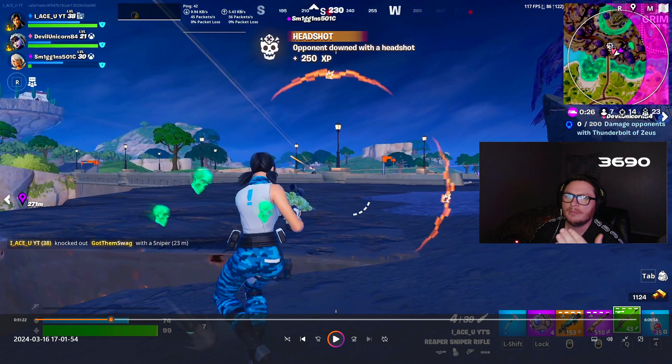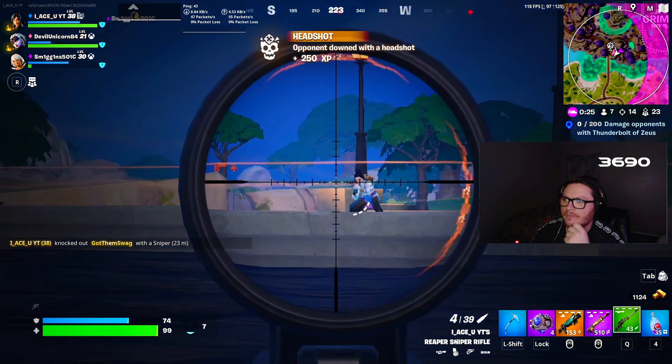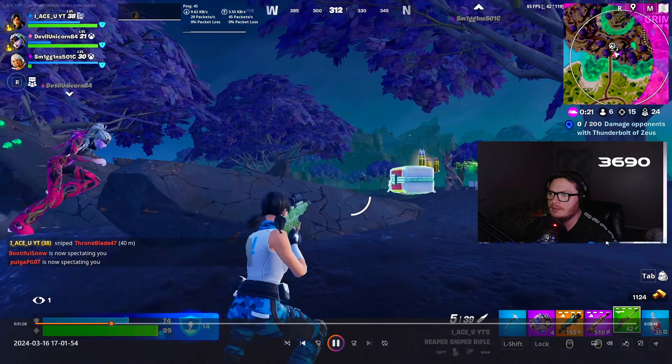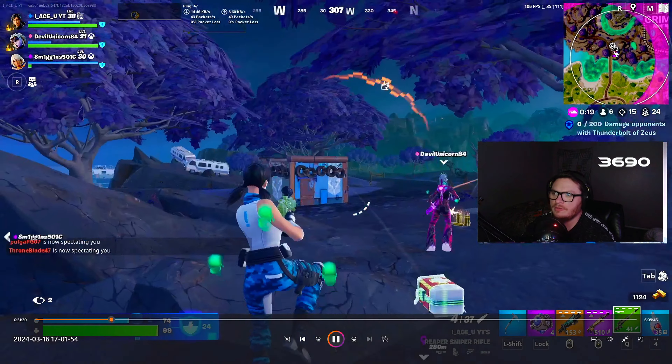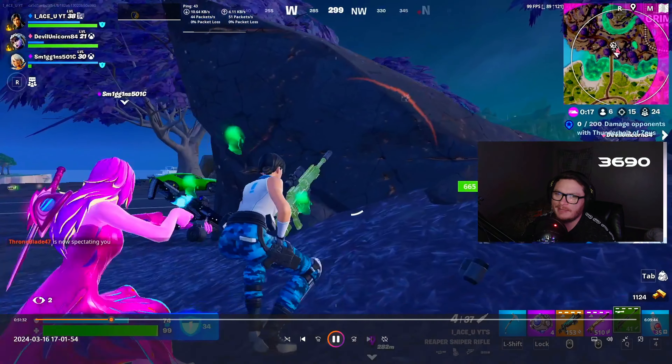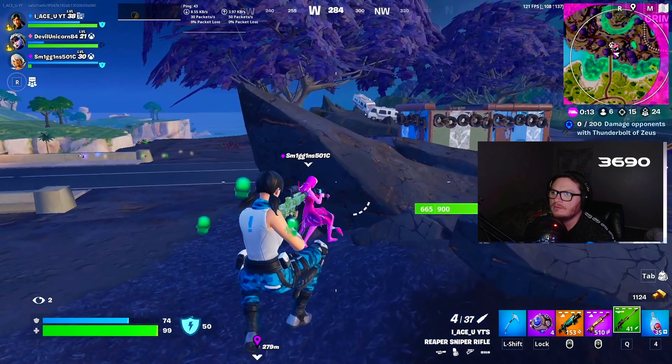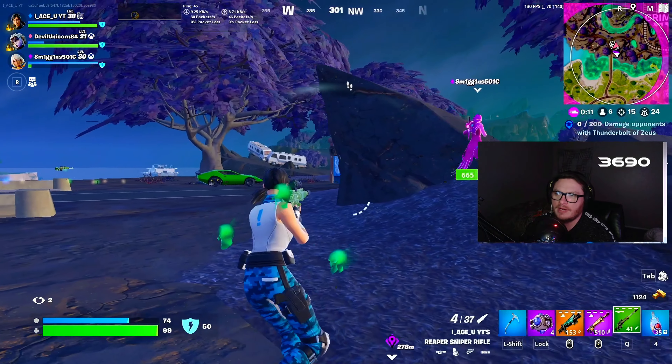What I do is I get cover behind this rock. Now what he's expecting me to do is probably wait for him or peek back to the right, but I'm going to do the unexpected play. I get here because I know I'm a little bit lower than he is, which gives me somewhat of cover — not really a lot, but this is the best I can do. It's also keeping me covered because I know there's a tree to my right, so they're less likely to have a snipe on me.